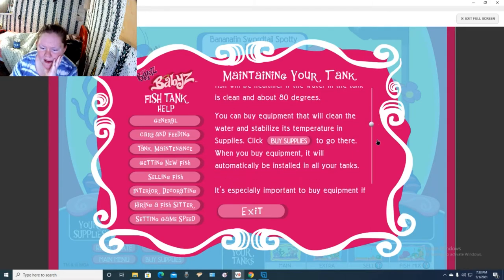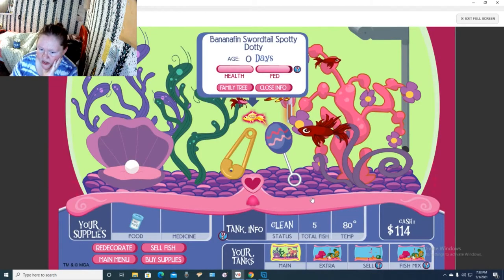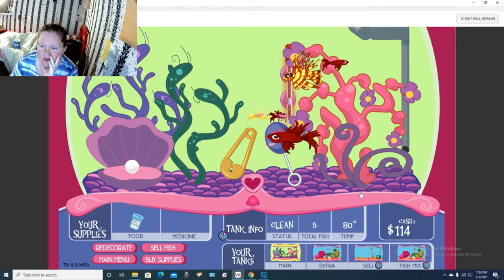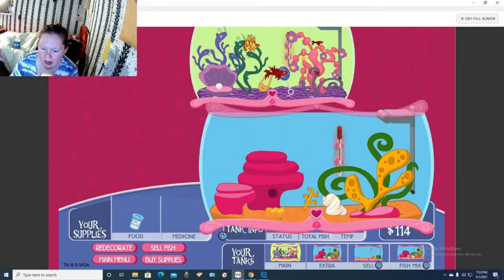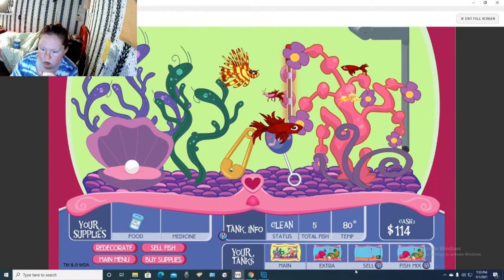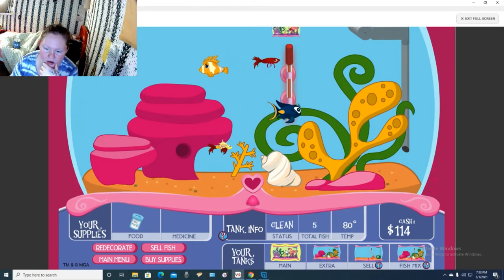Keep it about 80 degrees. It's important to buy equipment if you have more than 10 fish in a tank, and if you have more than 20 it's a good idea to buy an additional tank. So if we have a lower amount of fish it's better for the tank. We'll definitely have to split them between the two tanks.